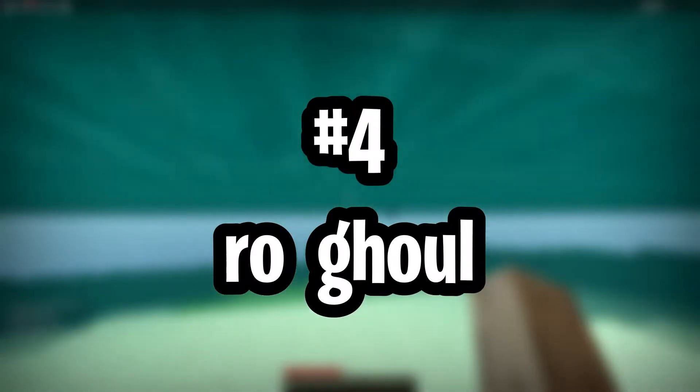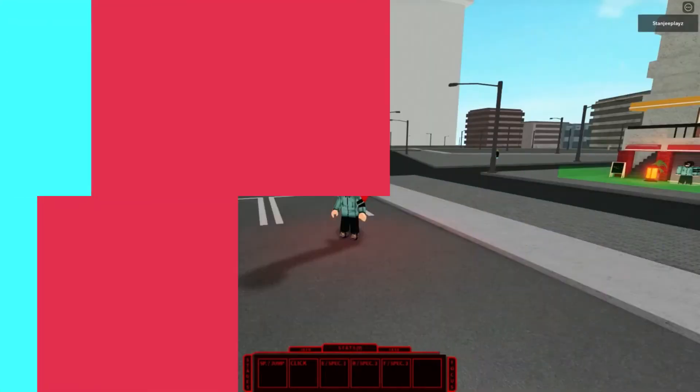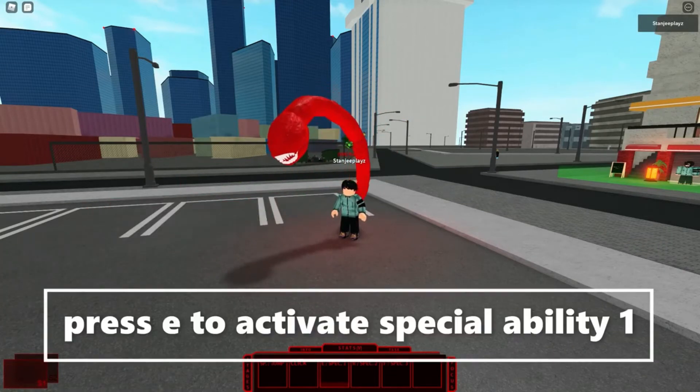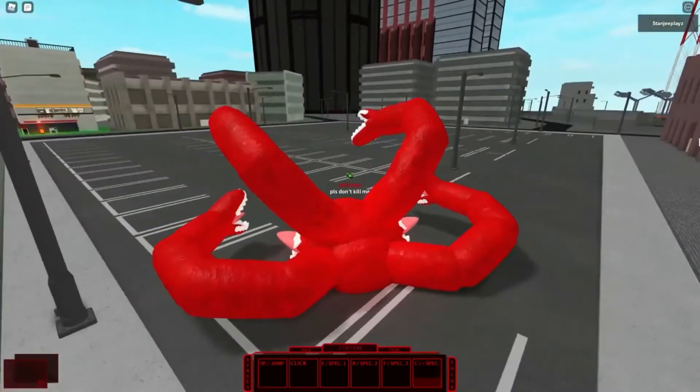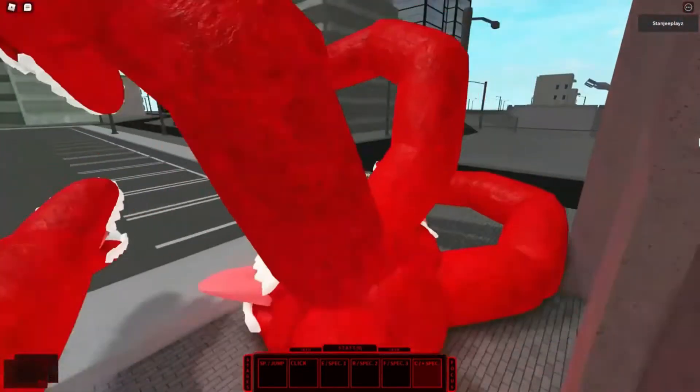Number 4: Rogul. Although based on Tokyo Ghoul, the game is something of a cops and robbers RPG. As ghouls look to eat NPC humans, the CCG faction must protect them. Players can choose to join either of the two, and succeeding in these objectives will increase your reputation and earn you the strength to make you a top-ranked player in your respective group. It's certainly the darkest and most unique of Roblox anime games.